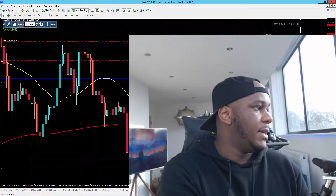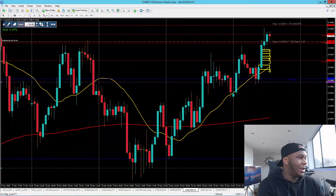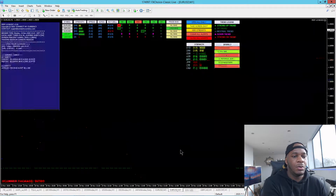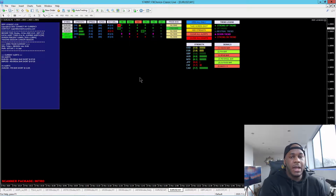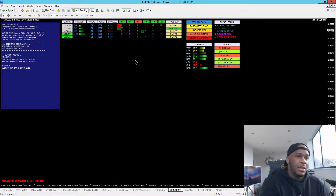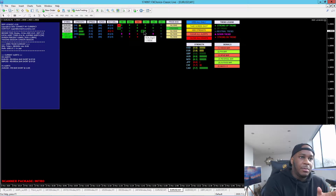I'm going to minimize this and bring you in to this. Welcome to MSP 1.0. You guys can see the assets that are preloaded: EURUSD, GBPUSD, AUDUSD, USDJPY, and USDCAD.